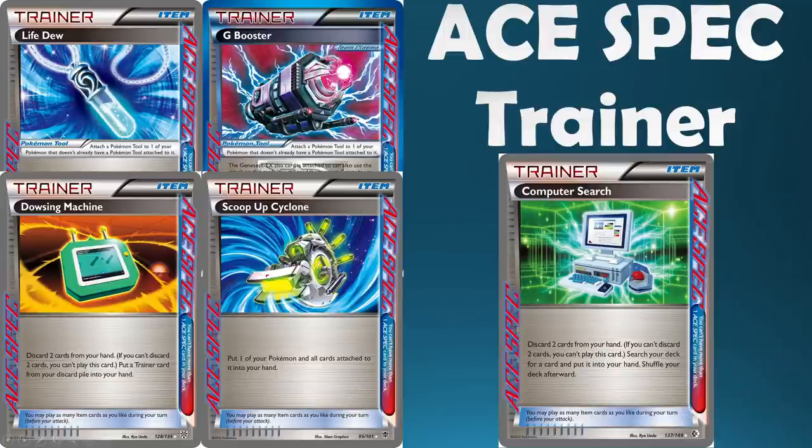Next up we have Ace Specs. We're pretty sure they won't print Ace Specs in the set, but it could give the Pokemon Company a good opportunity to reprint Computer Search or Dowsing Machine for Expanded players. If these reprints were made playable, it could provide newer players an easier entry point into the Expanded format, which would actually be a really smart tactical move. People may not want this from a collector standpoint, but it would be a big thumbs up for the Expanded player base.